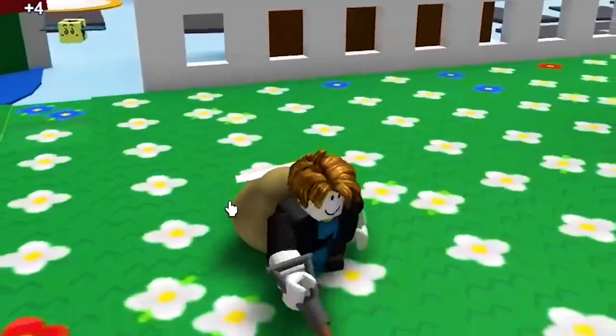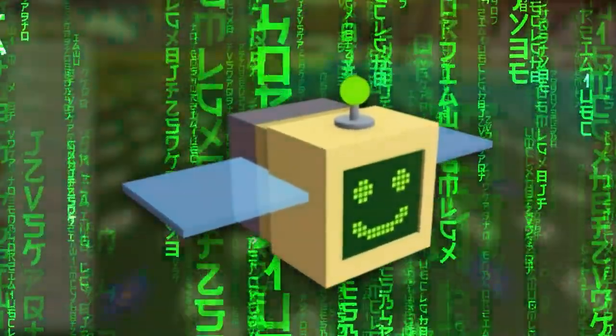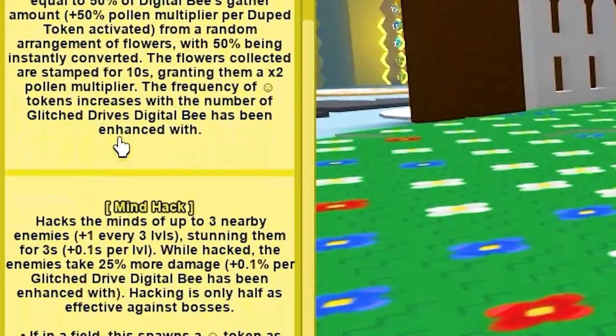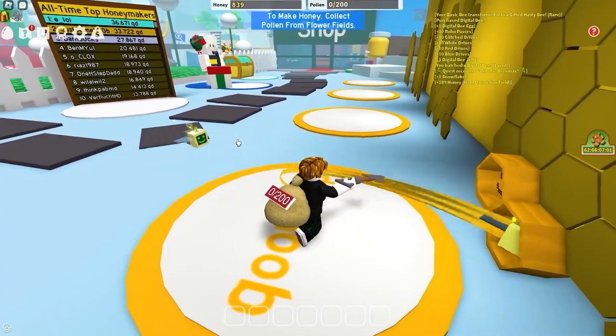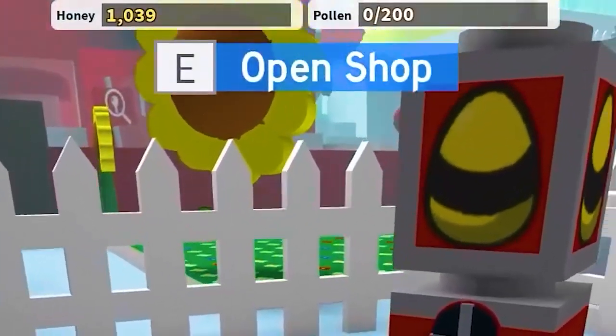We just have to keep going back to the field and grinding honey until we can get the next egg. We just got the Digital Bee thing — it's like glitching the field. It does all of these things; this bee is overpowered. I'm really excited to see how far we can get. Come on, Digital Bee, empty out my pollen. Now we have a thousand honey.